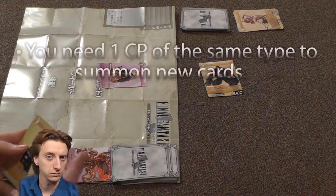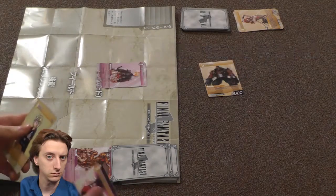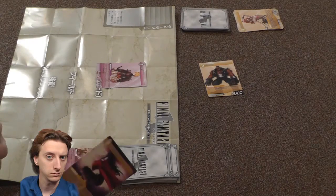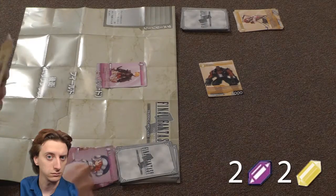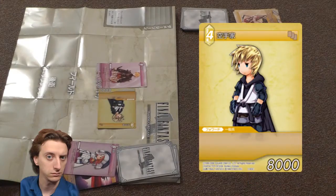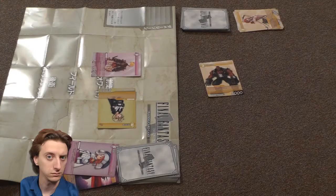When summoning a card, you need at least one crystal point of that card's type. So if you're playing an Earth card, you need at least one Earth crystal point. The rest can be whatever, unless the card states otherwise — you just need that one. I'm going to discard a Vincent card to get two Earth crystal points, and then discard a Sage to get another two for a total of four, so I can summon a Black Belt in the active state. Since both our forwards would destroy each other, we're not going to attack — so that's my turn.